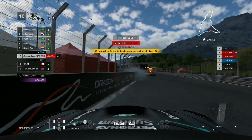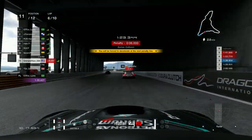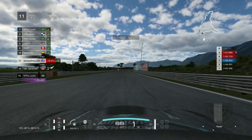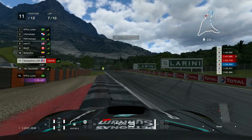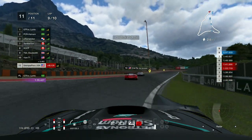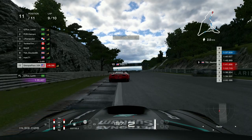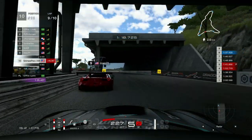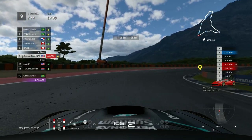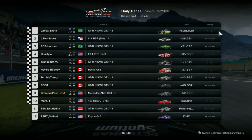I hit the wall twice with Seve Lopez. Root gains two positions in one corner. I serve my penalty while TSA is also serving theirs. I'm not last. TSA flies past me and I jump into lap nine behind Mark and TSA. TSA clips the grass and I get a better exit after the death chicane on Mark. Going into the last corner and down the long straight to the finish line, I get P9. My SR went down from S to A.